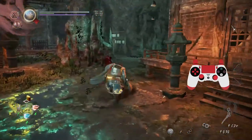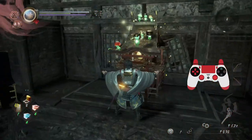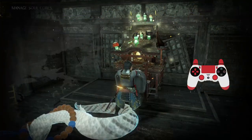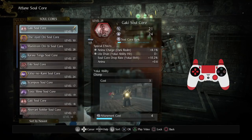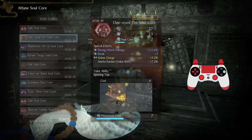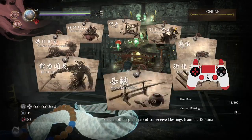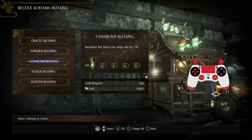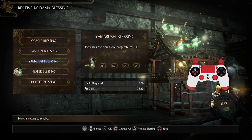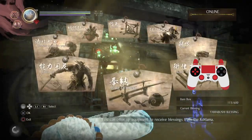Let's cash in my soul core — I think I've cleared everything, but I don't think I've gotten every Kodama, so I'll double check. Got a soul core — just another Gaki. I'm missing one Kodama. I'll pick up more soul cores — that's fine. I'm doing okay on the elixir front anyway.